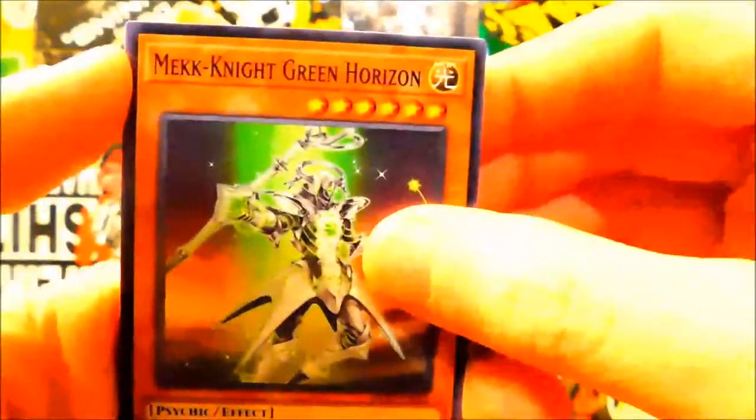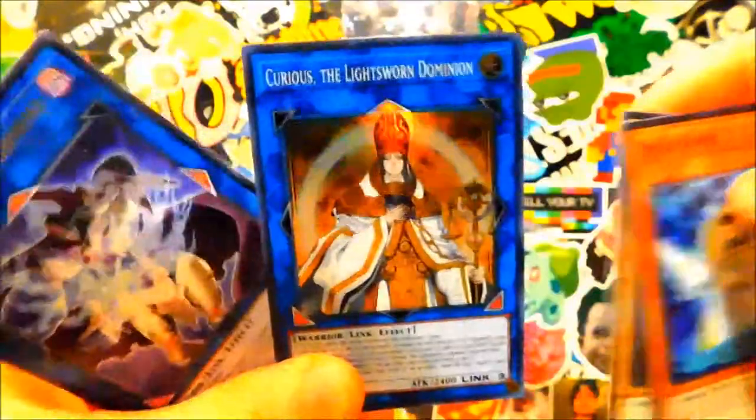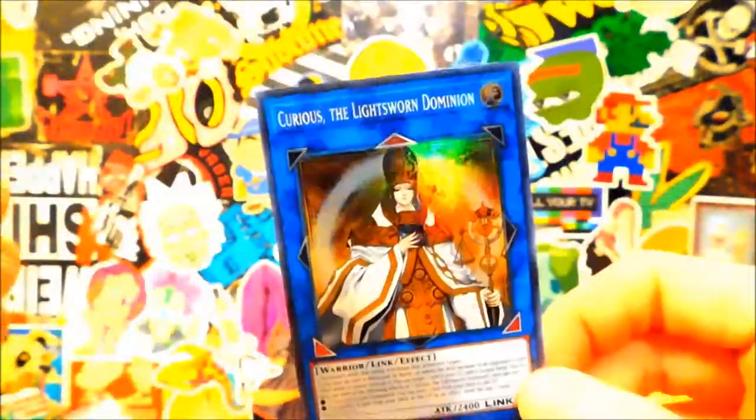Ghost Bird of the Bewitched, Base Gardener, Green Horizon. World Legacy Recovery Sorcerer. Oh, some Vino — oh yes, Lightsworn! Yes! Alright, that's what I wanted to pull! I still didn't pull a secret rare so I'm still really, really pissed off.